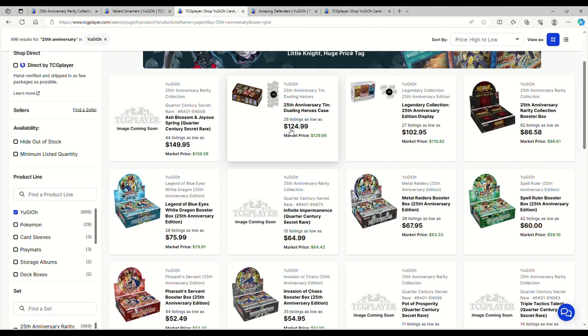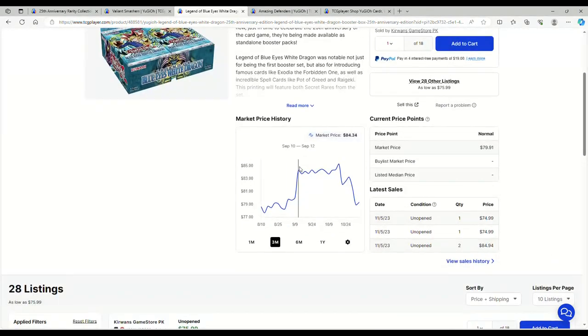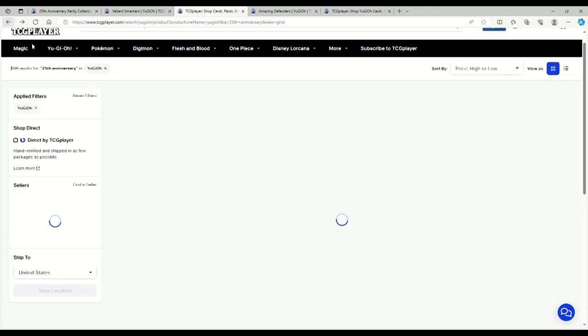25th Anniversary Dueling Heroes cases are $125. Metal Raiders are up to $68 — I think I got mine for about $55. Spell Ruler is up to $60 — these things are starting to move. Invasion of Chaos is $55 — I got mine at $35. Pharaoh's Servant is up to $52 — I got mine for $35. Legend of Blue Eyes is at $76. No, actually these things dropped to $76 because I got mine for about $85. They peaked around the $85 range and now they've just sort of dipped off for whatever reason, which is really strange. Someone bought two on the 5th for $85 and now they're going for $75 the same day — so they dipped down by $10 for some reason.